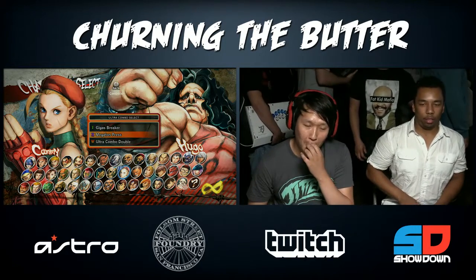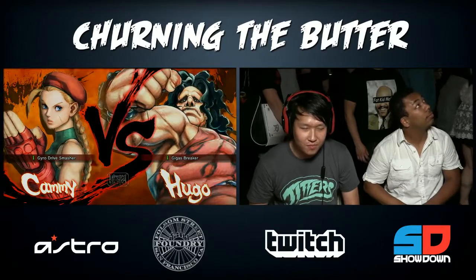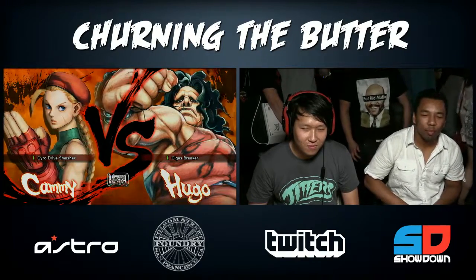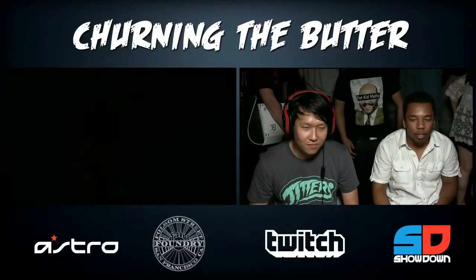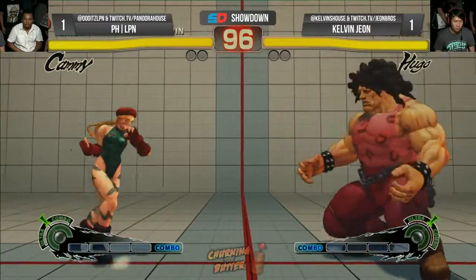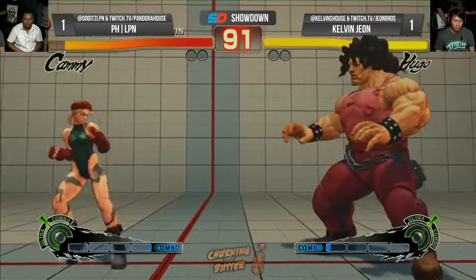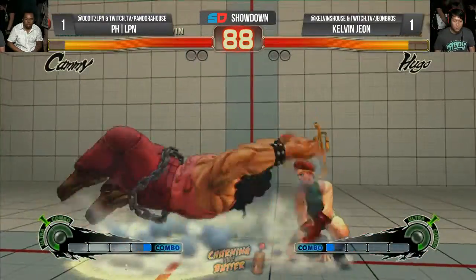We're gonna get to see Kelvin's Hugo! Kelvin's Hugo has had some success against LPN's Cammy — like a year ago when NCFC was happening. If you guys haven't seen this man's Hugo yet, you're in for a treat. I think he's one of the first players in the U.S. to really start using a lot of Hugo. He's kind of abandoned it — it's a pocket for him now — but every once in a while, like right now, it gets busted out. LPN would say he's comfortable with this matchup, but it's still going to be difficult.